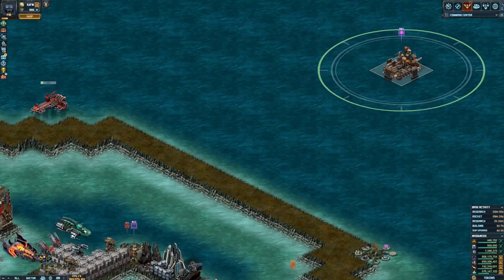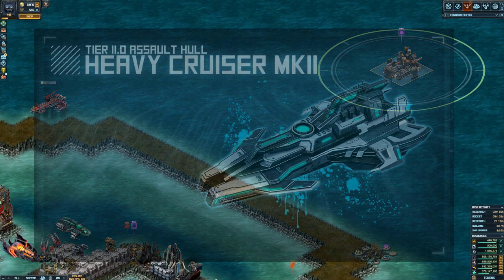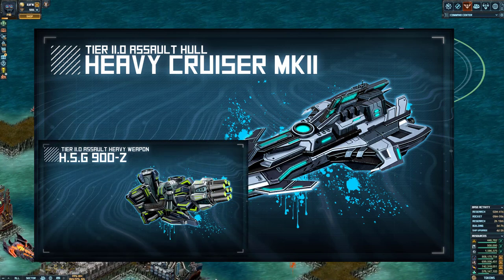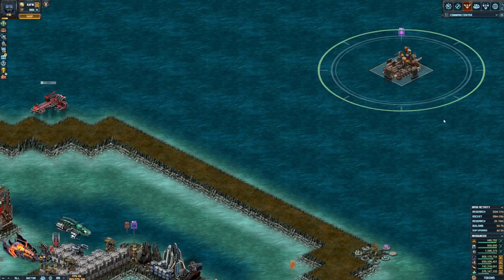Hi guys, TSM here. I've been doing some VXP testing with the Heavy Cruiser Mk2 and I've come up with a build idea that I think might be how I'm going to progress. I do have two ships completed, fully ranked up to U3, and they have the heavy weapon on as well. The build is not what I initially thought I was going to use, so I thought it would be worth doing a video early so you don't make the same mistakes I did.